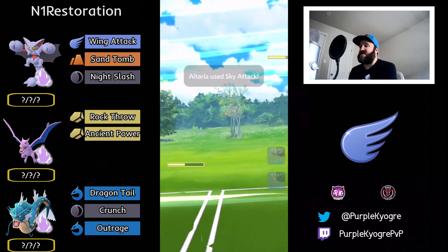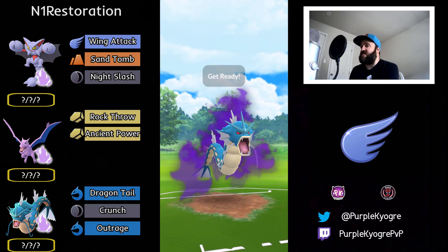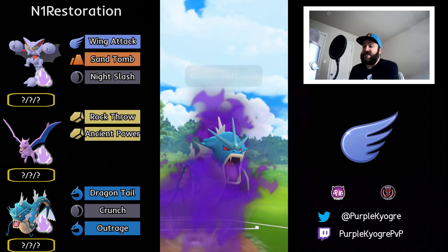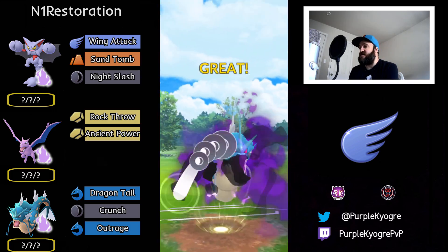We have Shadow Gliscor with Shadow Aerodactyl and Shadow Gyarados — so a triple Shadow team. This is a Dragon Tail Gyarados, and that Aerodactyl only has one move. I haven't personally battled Gliscor yet, but either way, let's go ahead and just dive right into the battle and see how they play out.